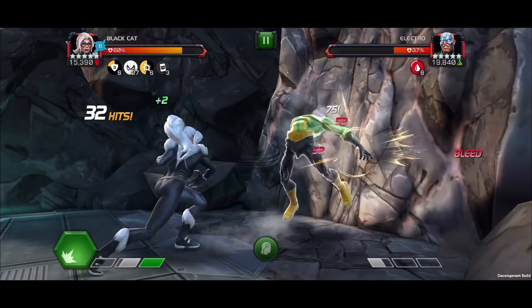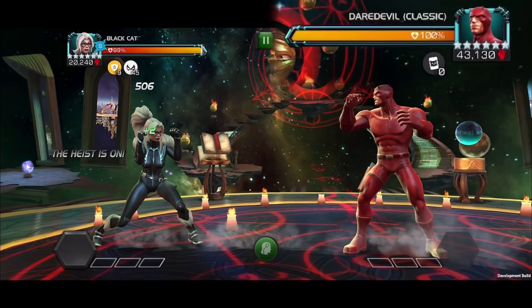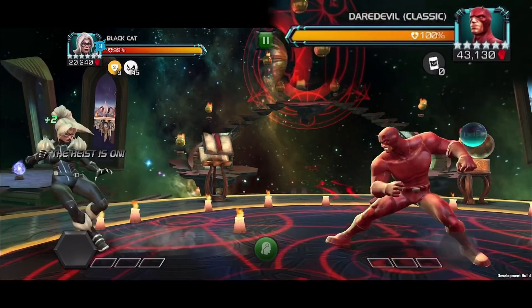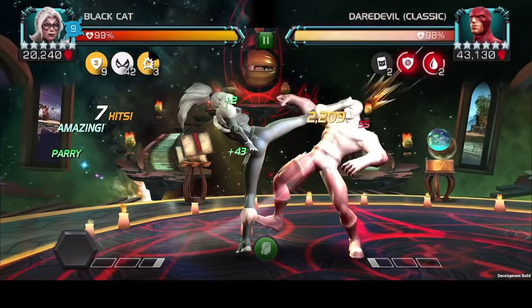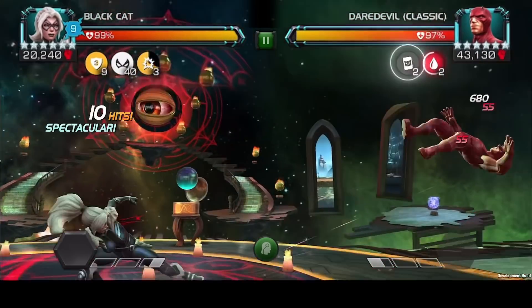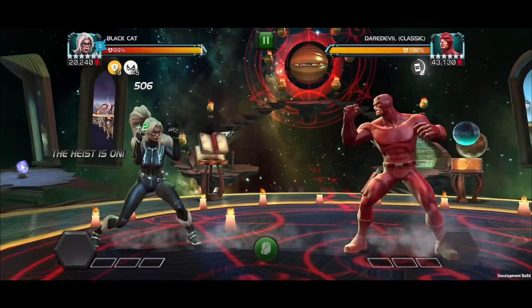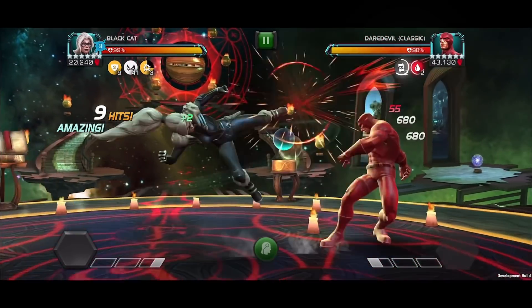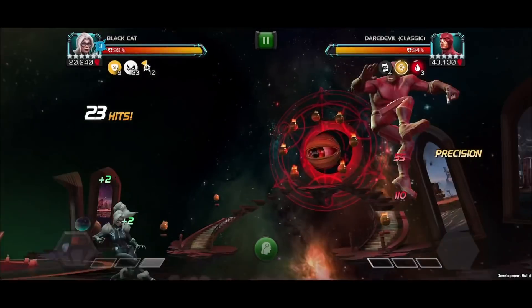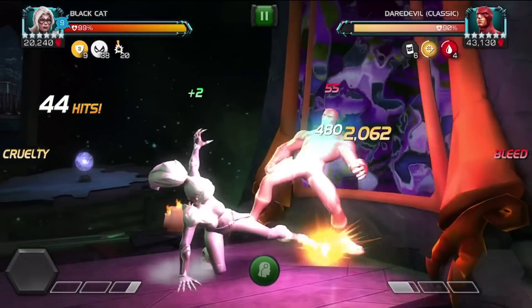Now let's take her out for a spin in the champion rotation. At the start of the fight, the Heist begins and your opponent will have the Calling Card on them — you'll need to take it from them through either method. For shorter fights with a focus on damage, exchange hands as many times as you can while building up to your Special 2. Baiting out heavy attacks and returning with your own heavy attack is a great way to build up points on the Calling Card. If the opportunity to exchange hands doesn't present itself easily, you can always utilize the Special 1.